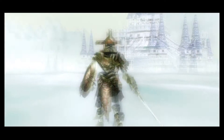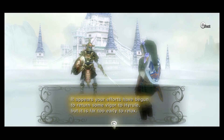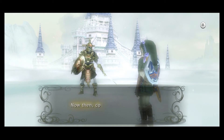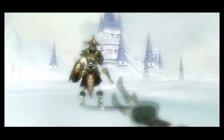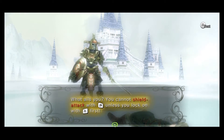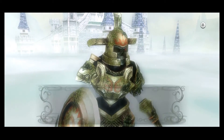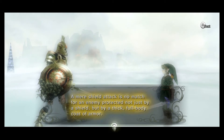Alright, I'm going to train — I'm going to train so hard. We meet again. It appears your efforts have begun to return some vigor to Hyrule, but it's far too early to relax. Do you feel ready to earn yourself a hidden skill? Oh, I do! Backslice! A mere shield attack is no match for an enemy protected not just by a shield but by a thick full body coat of armor. Such enemies are often focused on guarding against frontal attacks — they often leave their rear unprotected.